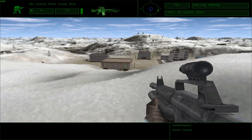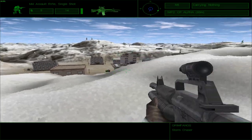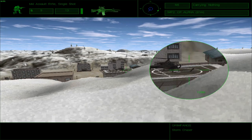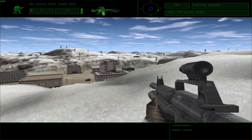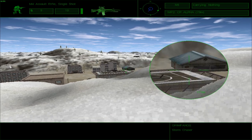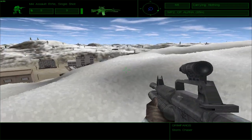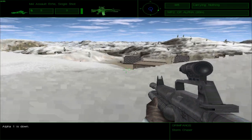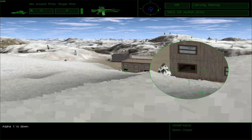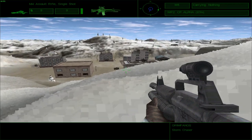I cannot see any more enemies thus far. I can spot one right there, maybe another somewhere in there. I need to be mindful of the angles in this game because enemies can use unconventional angles to get the drop on you. I think I hear some fire from over there. Alpha, be careful — you're the only person I can rely on. I'll just get down and approach this area a little better without exposing myself too much.